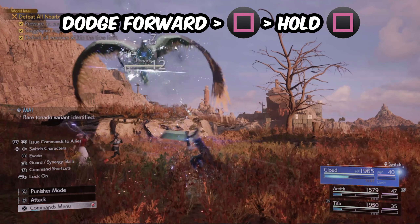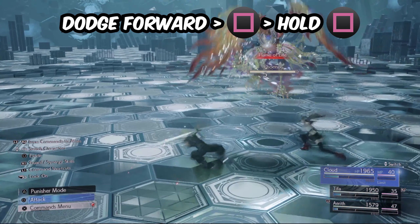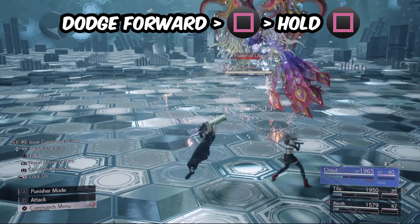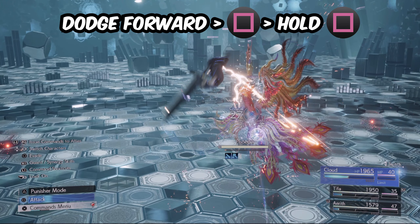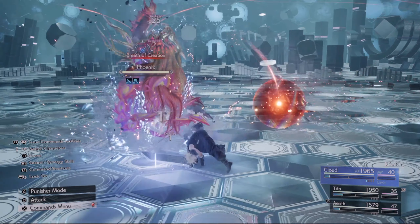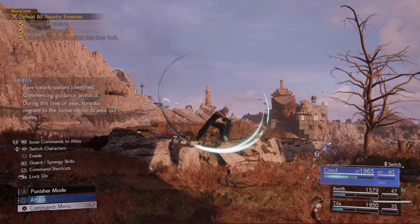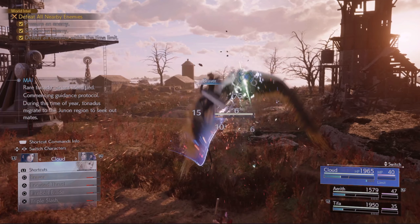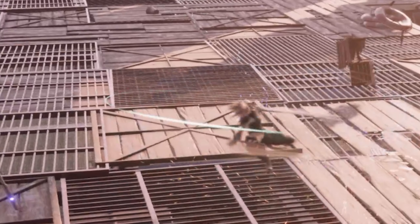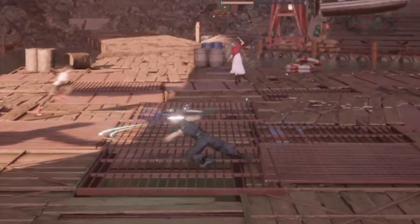One of the biggest complaints in Final Fantasy VII Remake was the aerial combat — you could hardly do any hits or combos in the air. But now you can actually stay in the air. Simply press circle to dodge forward, press square and then hold square — you will track the enemy and start fighting them in the air. You may notice Cloud is doing his deadly dodge animation, which actually required a whole materia in Remake.